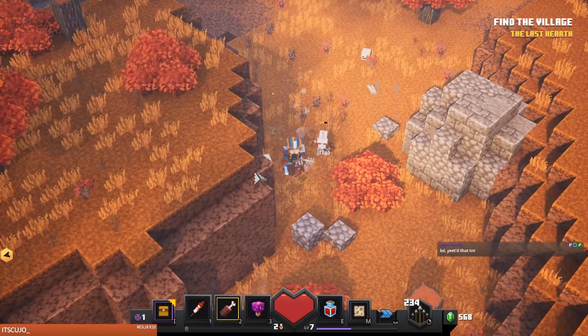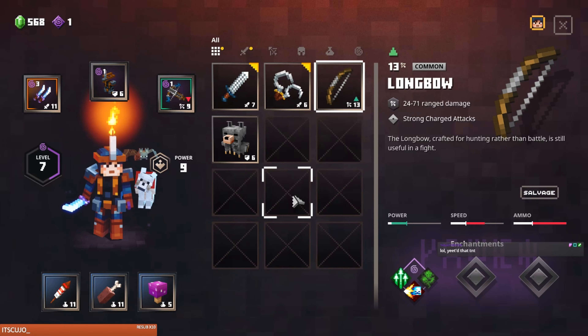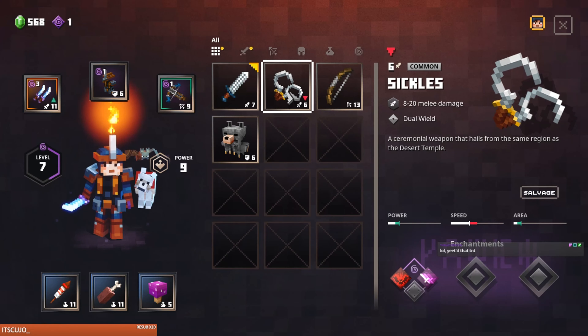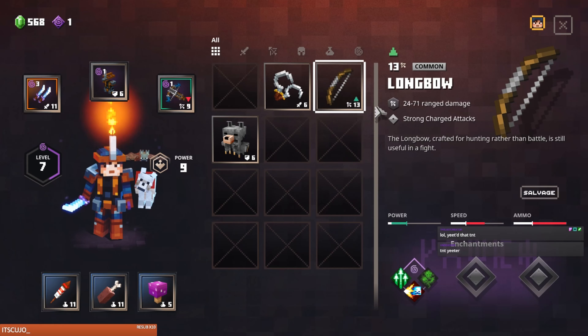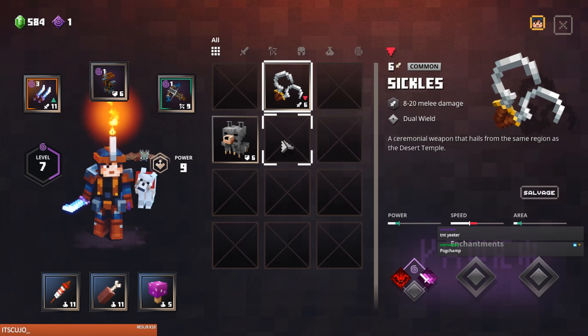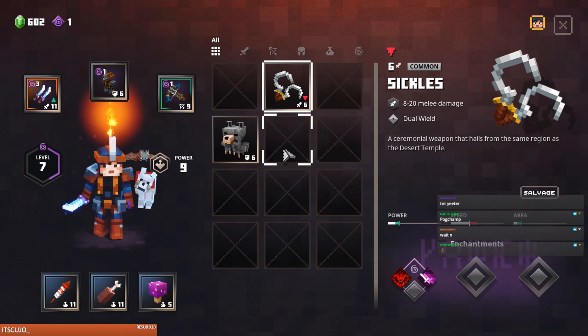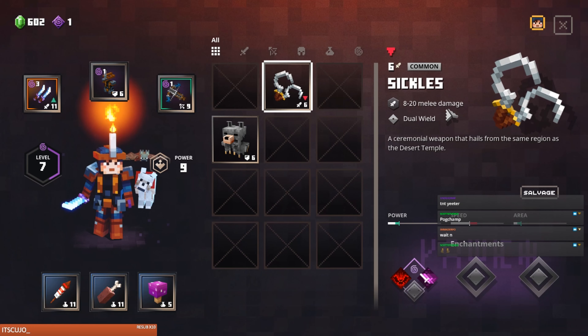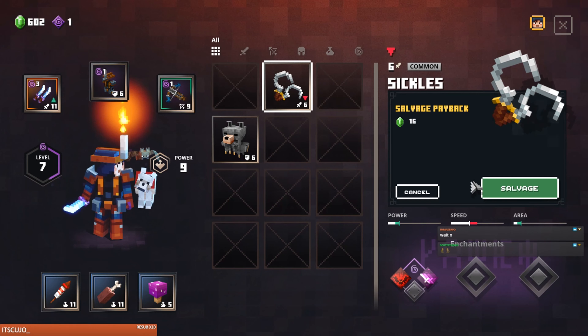We got a sword. One point still — what are these? Sickles! Ceremonial weapon that hails from the same region as the desert temple, eight to twenty melee damage — interesting. And you can heal with it.